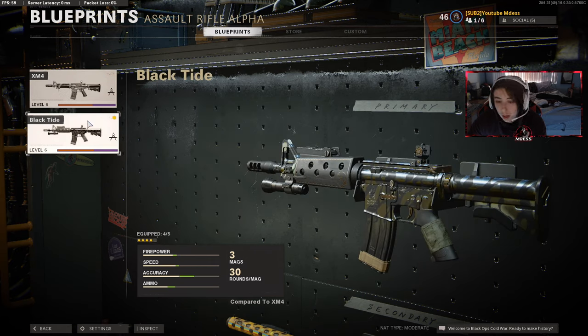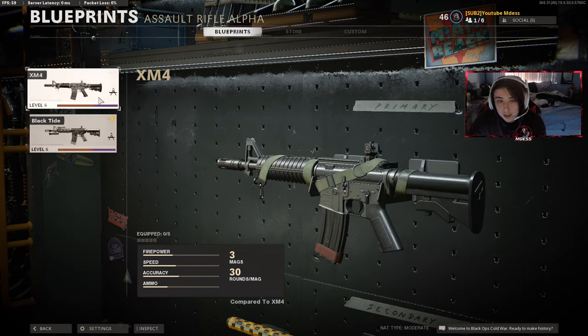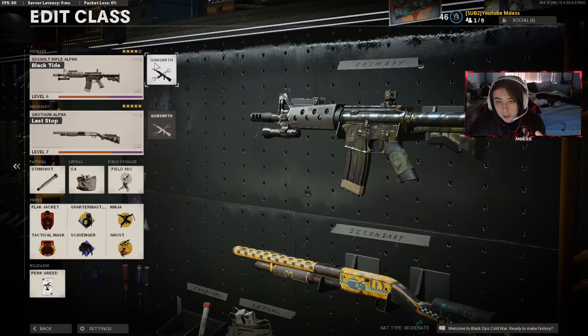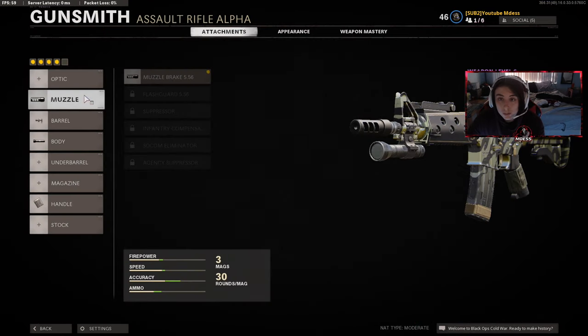As you can see, firepower goes up, speed goes up, accuracy and ammo too. The only thing that sucks is with this blueprint there are only four attachments. As time goes on you can use it and unlock attachments, but I only used the four-attachment version at the time. It comes with the Muzzle Brake 556.